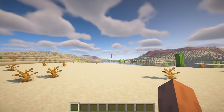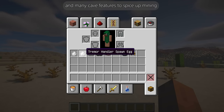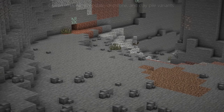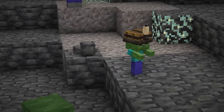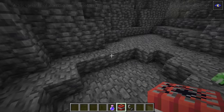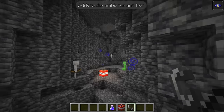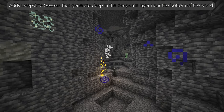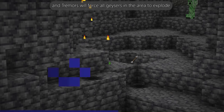Lucky Spelunkers Charm 2 adds underground earthquakes, new items, and many cave features to spice up mining. Rocks and stones found on the ground drop from tremors and come in stone, deepslate, dripstone, and clay pile variants. It adds variants of zombie and skeleton miners that have a chance of dropping a candle helmet. Occasional rumble sounds add to the ambience when exploring the deepslate level, and the mod adds deepslate geysers that generate near the bottom of the world — tremors will force all geysers in the area to explode.